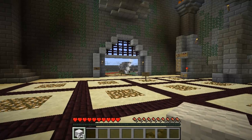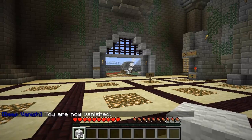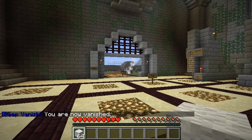Hi guys and welcome. This Minecraft tutorial is on the plugin DeepVanish. The first command is slash van, and this makes you invisible to all players that aren't an op.